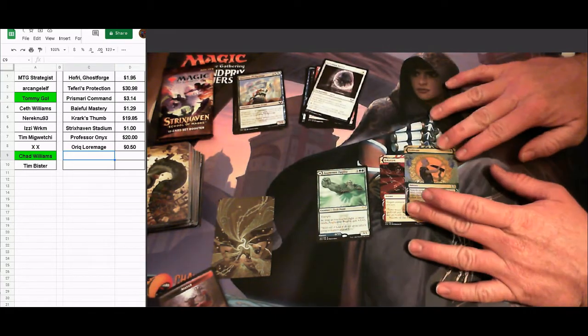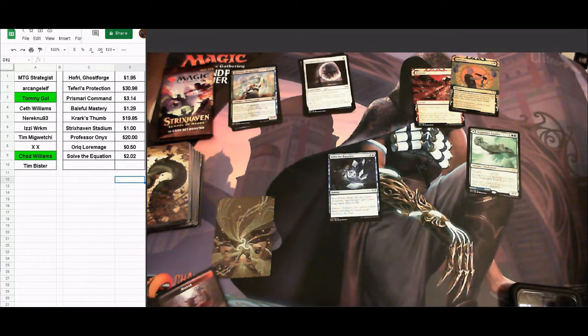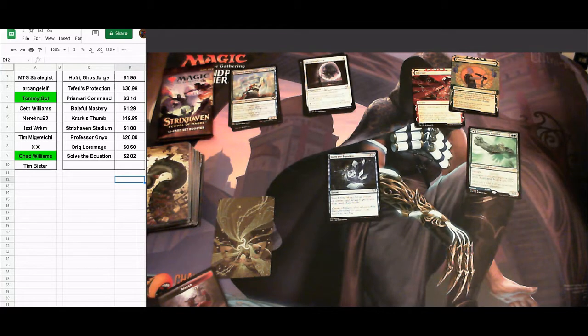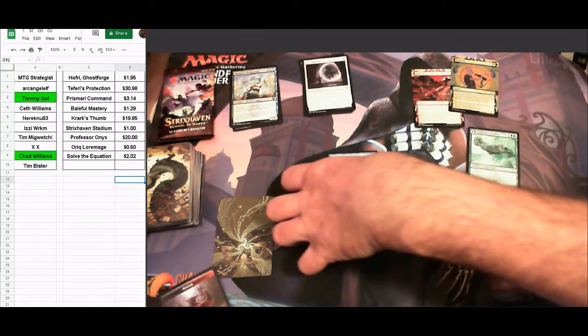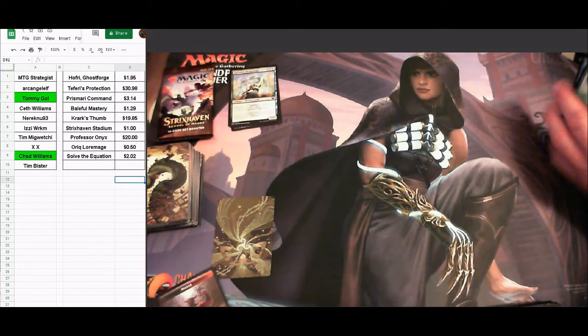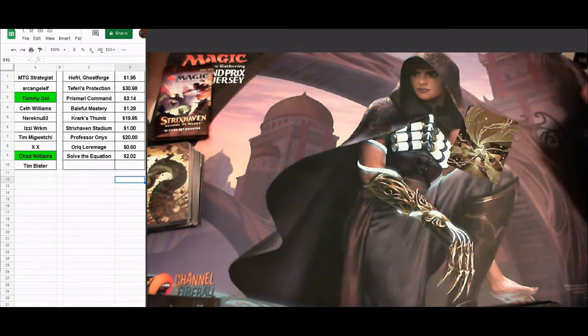Checking values — had to reach back to uncommons to find the top card: solve the equation at $2.02. The pugilist was only 59 cents, infuriate 25 cents, foil cultivate 82 cents. Chad, you're not getting the top card this round, but you still get to pick cards because you guessed correctly on the previous pack.